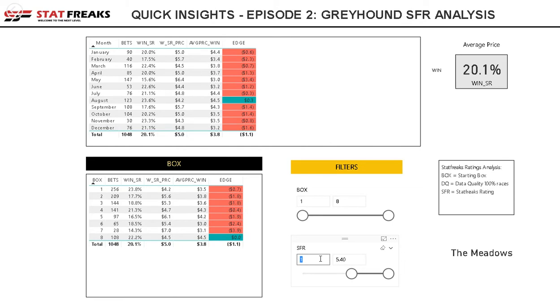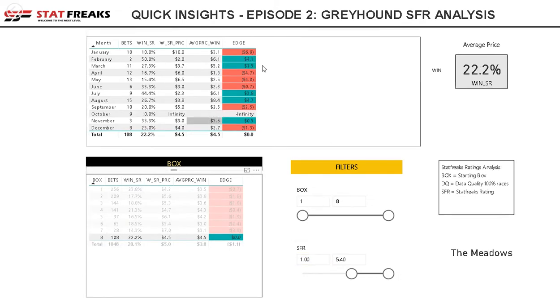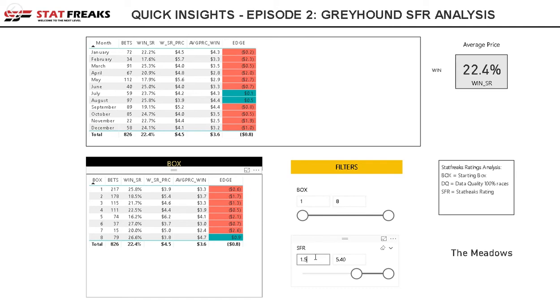Popping that back to one — basically, once we find any greyhound where our SFR is above one and it's ranked eighth, last year it produced a 22% strike rate and closely matched the price available. If you can get a better price, you'd be slightly ahead with the edge. Going down in increments to see the variance — it's creeping up slowly. There are a fair number of bets here across the board, 866, but we're just looking at box eight at the moment.